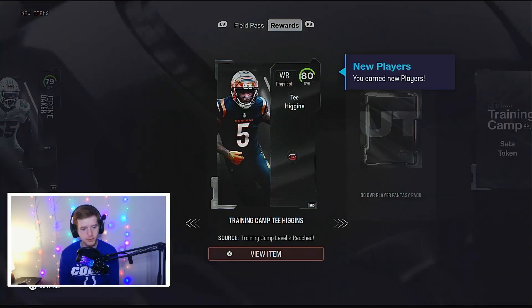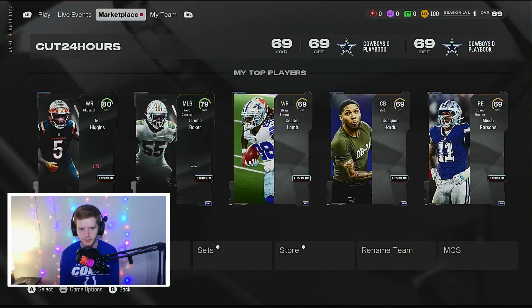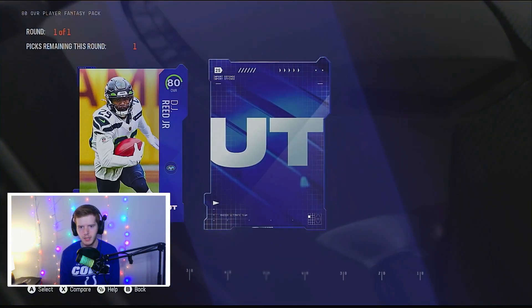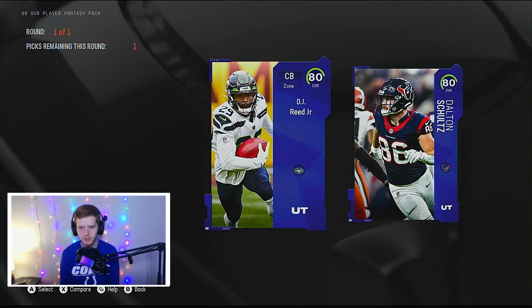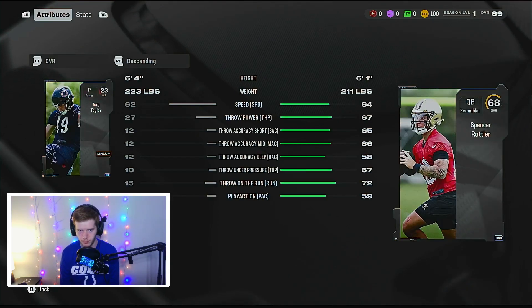We already get some free players — I think we got an 80 overall right there, which is nice. We also got T. Higgins, which is really nice. We also have an 80 overall player fantasy pack — I believe it's a choice between DJ Reed and Dalton Schultz. I'm actually going to go Dalton Schultz because I think he could be a really solid backup tight end. I know my main account chose DJ Reed, but I think there's gonna be a lot of free corners available.